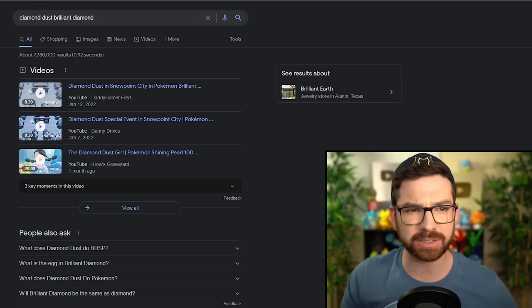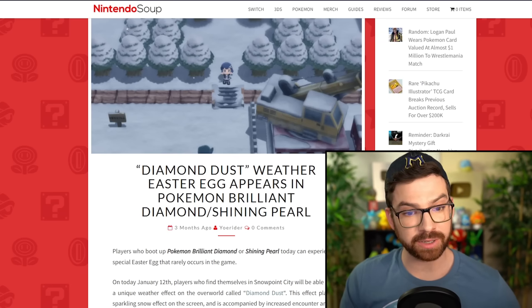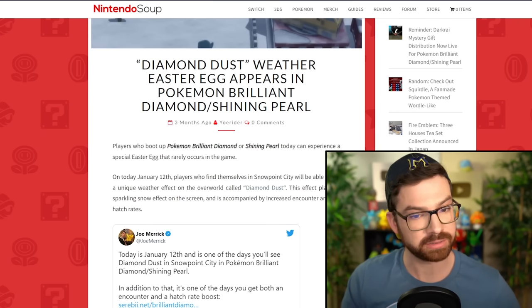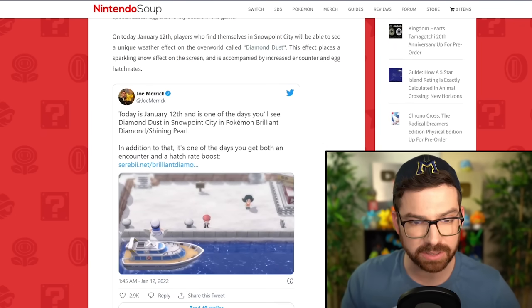I feel like they do Diamond Dust in Brilliant Diamond and Shining Pearl too, right? Diamond Dust weather Easter egg appears in Brilliant Diamond and Shining Pearl — January 12th, the same day. Oh, there's Joe Merrick, webmaster of Serebii. There are the little sparkles.